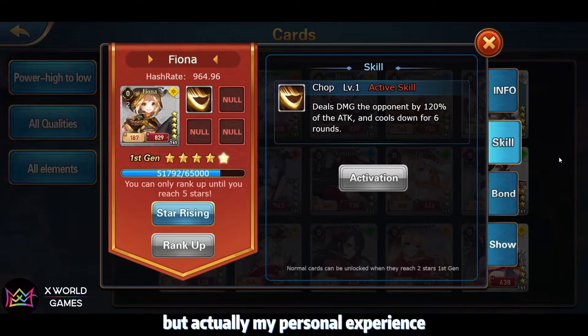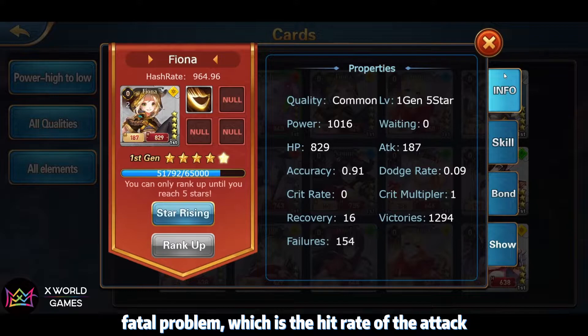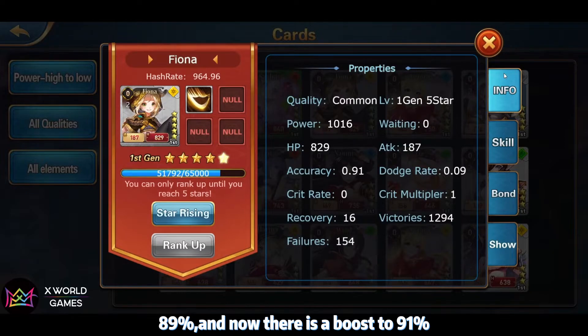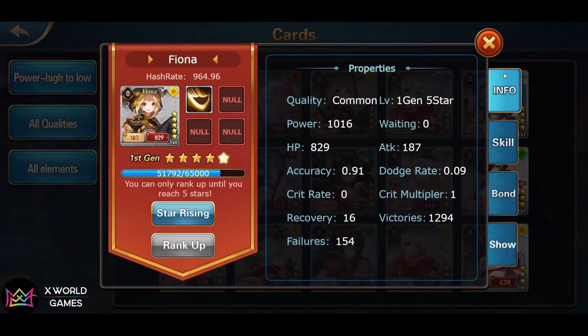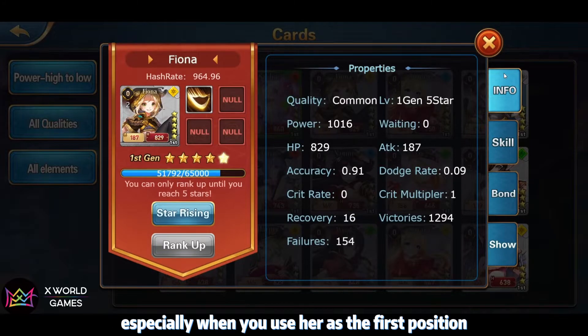In my personal experience with Filna in battle, she has a very fatal problem: the hit rate of her attack. In the old vision it was 89%, and now there is a boost to 91%. But in actual battle, even with the boost, her miss rate is still very high — especially when you use her at the first position to attack.